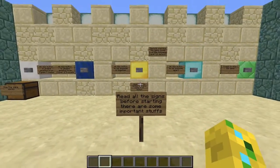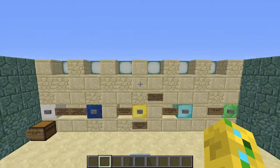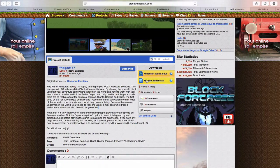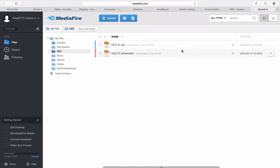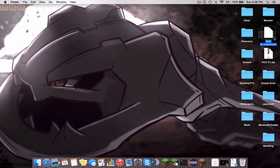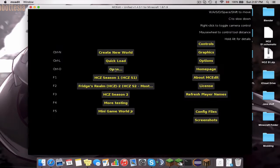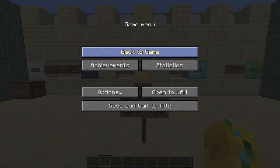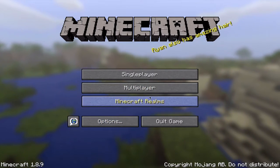For the schematic, this is for MC Edit. If you know how to use MC Edit, you're going to pop over to the MC Edit Schematic folder. Both links will bring you to my Mediafire folder. We have HCZ Zip for the world download, and the schematic is the schematic file. The schematic link will bring you to this file right here, which is what you want.